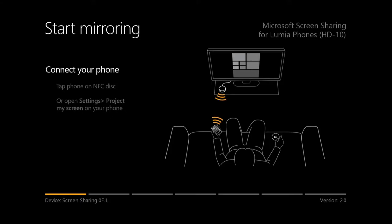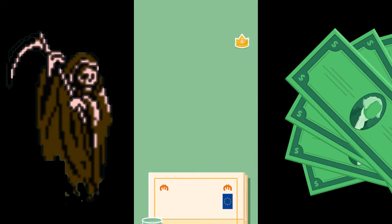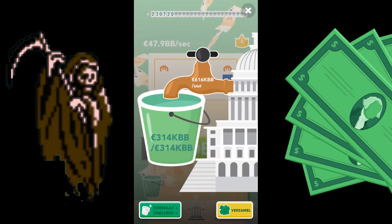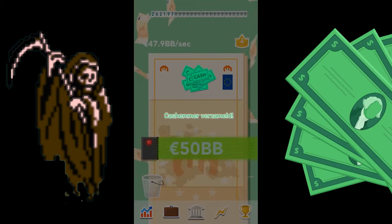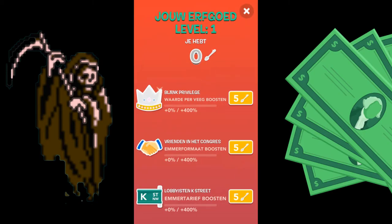Why am I still playing this game? So a new update has been released just a bit ago — it actually adds this crown right here in the corner, and if we click it we get to this screen. It's in Dutch, obviously. I haven't found if there's a way to set this back to English.